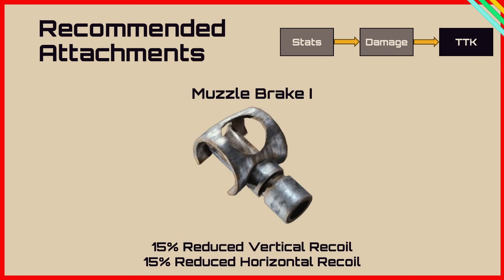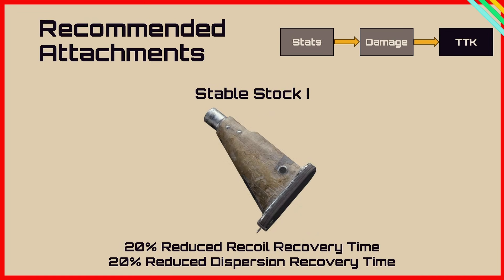For recommended attachments, the muzzle brake 1 gives 15% reduced vertical and horizontal recoil, which is really important at slightly further ranges to prevent bullets going over your opponent's head or off to the side. I don't think you overly need the compensator here because you'll be firing burst-and-wait rather than full auto. The stable stock is also a strong attachment — 20% reduced recoil recovery time and 20% reduced dispersion recovery time means you can get back on target quicker and regain your bloom faster between bursts.